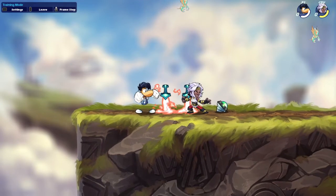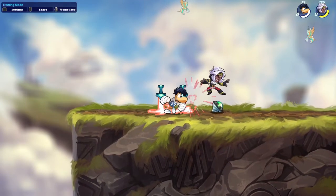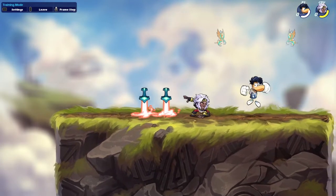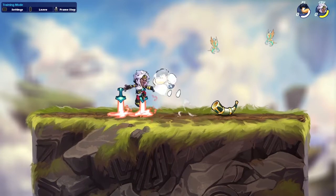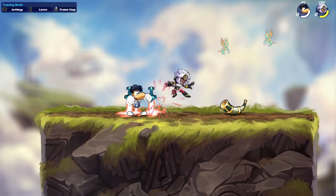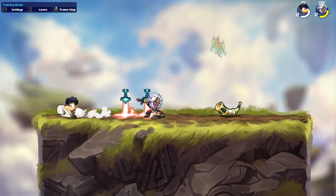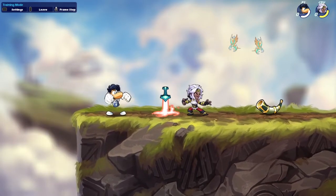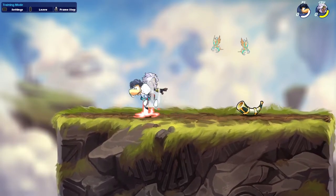So the next thing you want to do - and this is one of the harder parts, I'd say the second hardest part - you want to D-Light jump, then chase dodge to the side. Keep practicing D-Light jump into chase dodge until you get comfortable with it, because if you can get this down, I don't think the next part will be that hard.